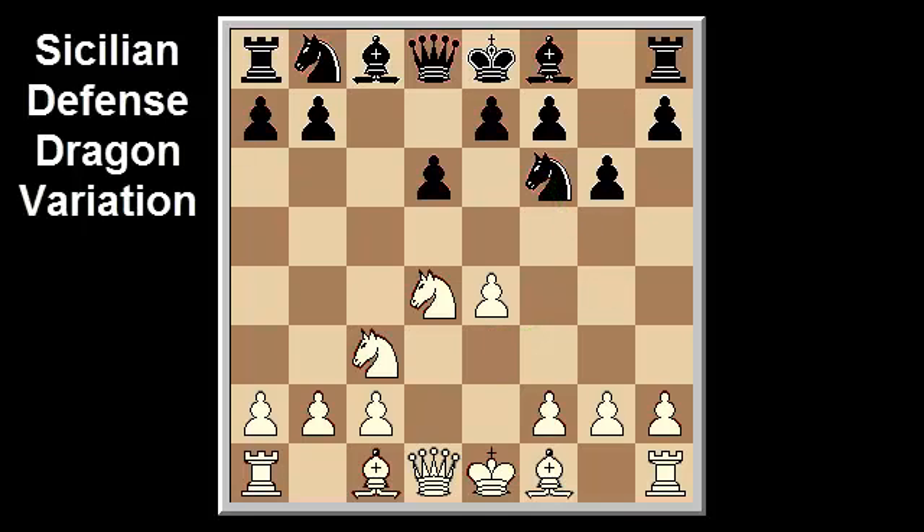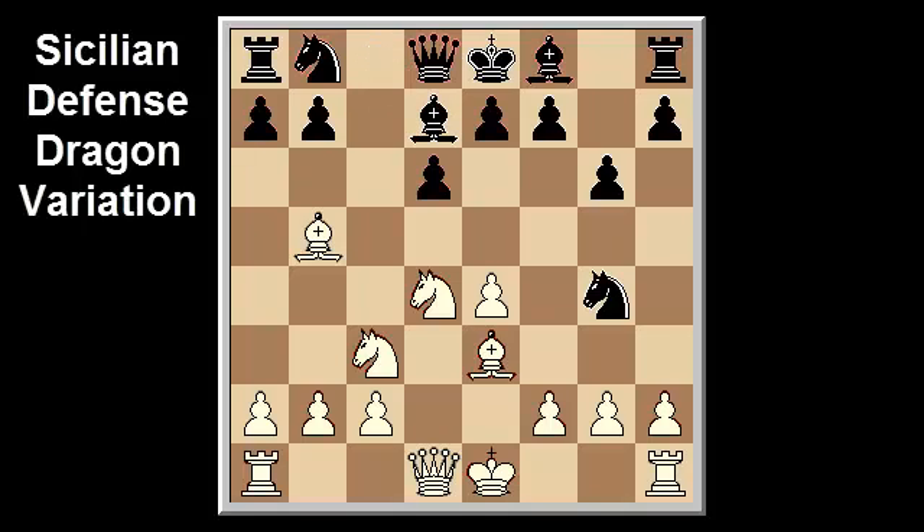Note that black cannot play bishop e3, knight g4 immediately because of bishop b5, winning a piece, since after the forced bishop d7, white can take the g4 knight with queen takes g4, due to the pin on the d7 bishop.